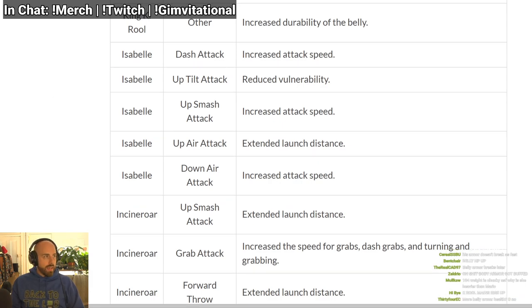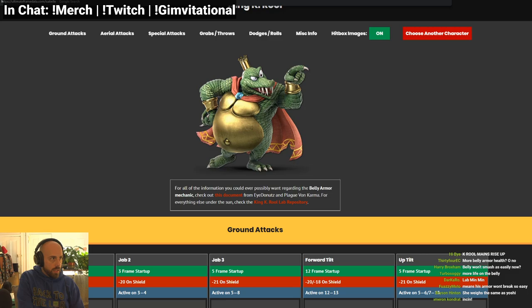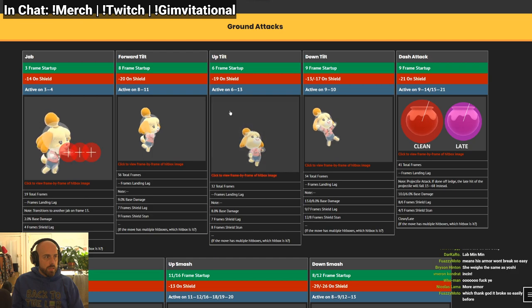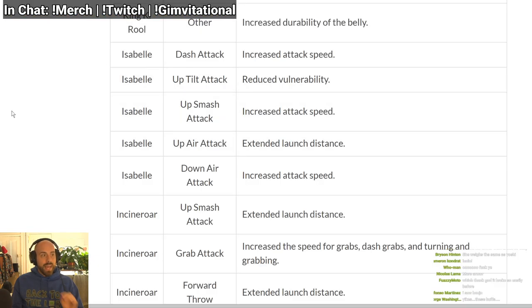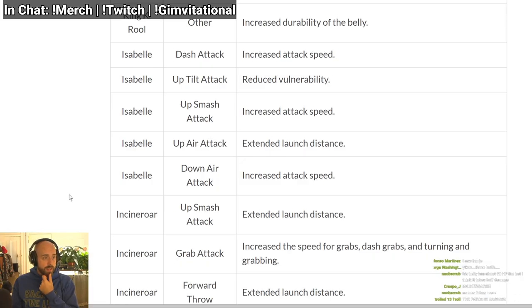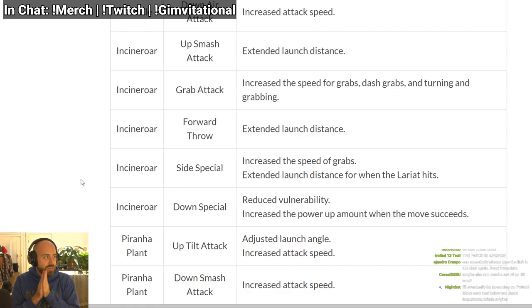Isabelle: dash attack comes out faster — that's good. Up tilt has less lag so it's safer on shield — wait, her up tilt is already somewhat safe. Actually, looking at it, it's not safe — this means she can combo better out of her up tilt. That is crazy. It's a little safer on shield too. Up smash has increased attack speed — it's already 11 frames, so maybe 10 or 9 frames. That's a really good move.